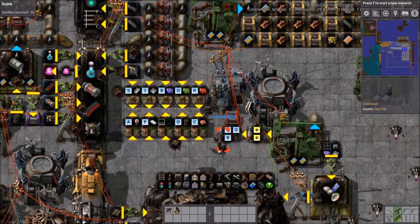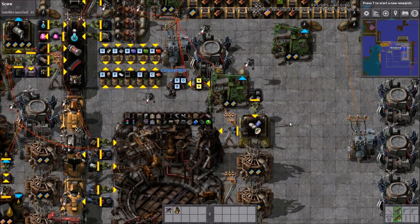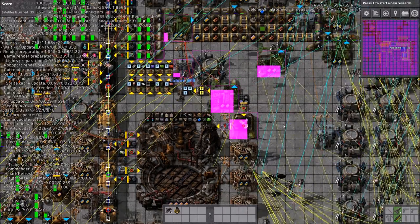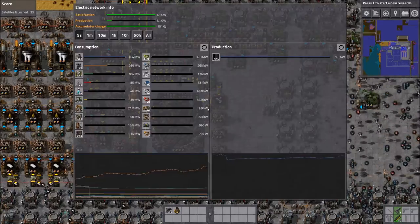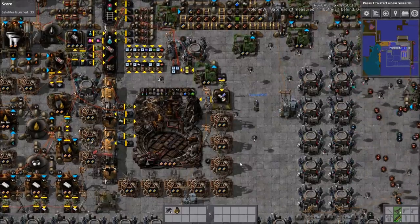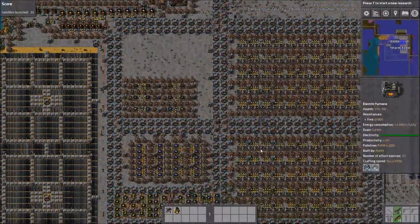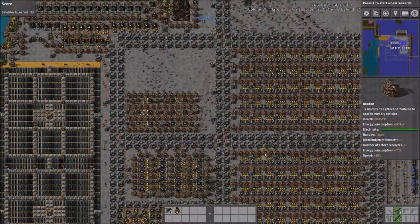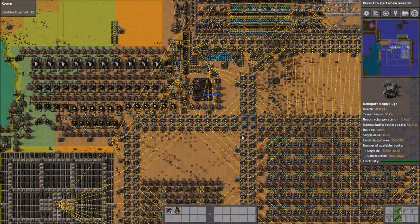Checking how close we are to the UPS limit — we're at 6 and we're allowed to get to 16 on game update. Though again, the base is pretty much off. We're making like 5K iron and copper a minute, which is probably a fifth or less of what this can actually do. Looking at it, this base can probably do maybe 25-30K a minute. So the base is pretty much idle at this point.